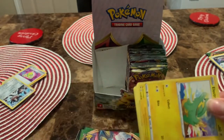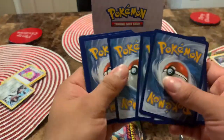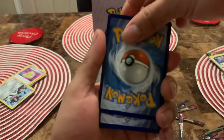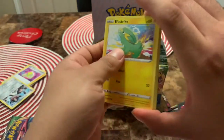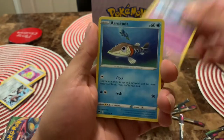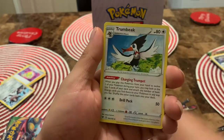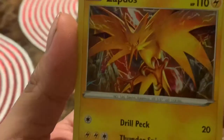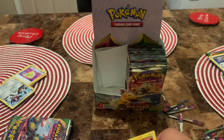If y'all want to see my Vivid Voltage master set — the current set I have right now, it's not complete — let me know in the comments below and I'll definitely show you what cards I got so far and what I still need. We got Mantine — and oh, we got a Zapdos holo! What's up! Cool, not a bad pack right there y'all.